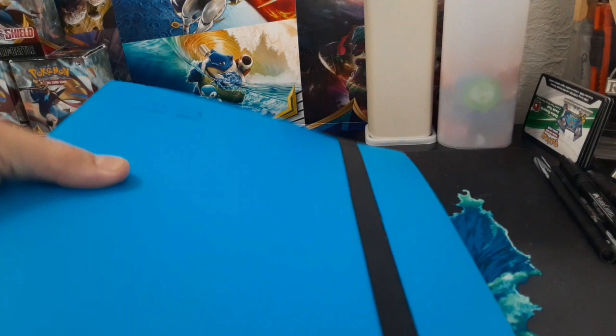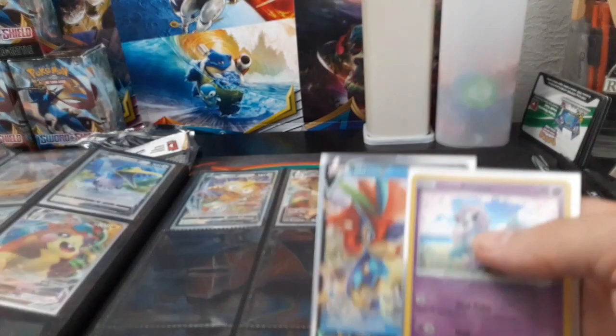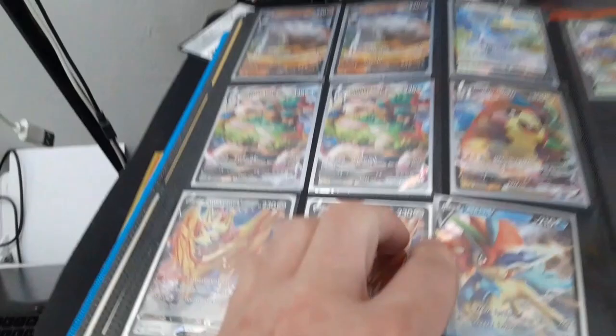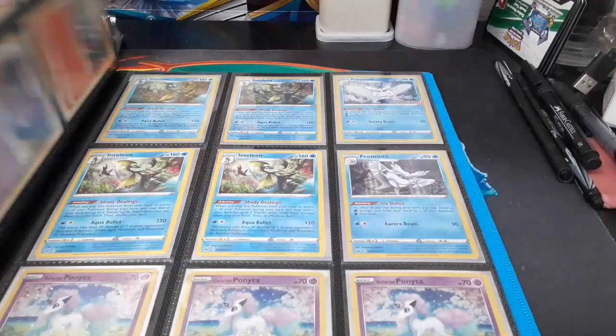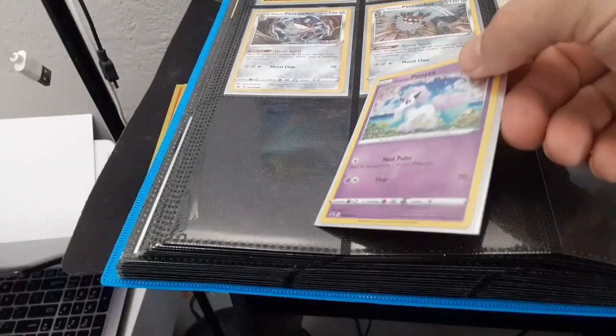Our Sword and Shield base set binder — we're going to have a white one like this for Ribble Clash in the very near future. Go to the back, because that's where these are going. I've got a whole bunch of extras back here. Keldio is going to go down in this corner because I don't have any room anywhere else. Let's see where I can fit the Galarian Ponyta — not there, I've got three of them. Go to the next page — okay, we've got some room down there at the bottom. That's where our little friend is going to go.